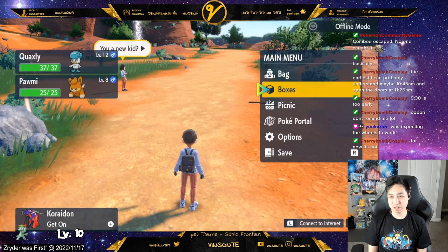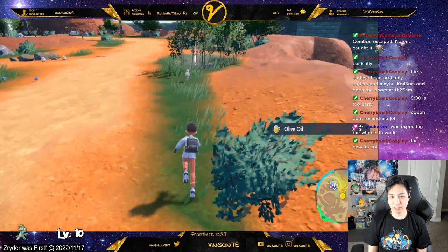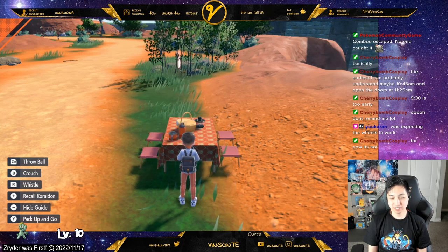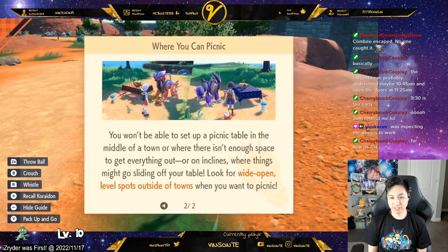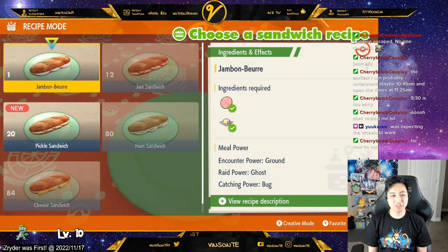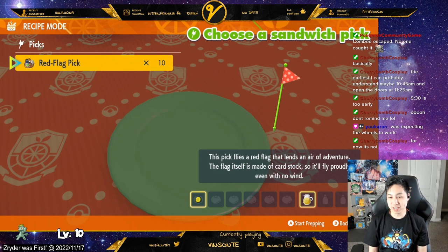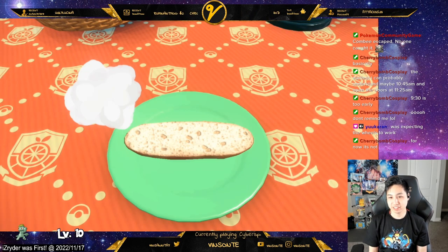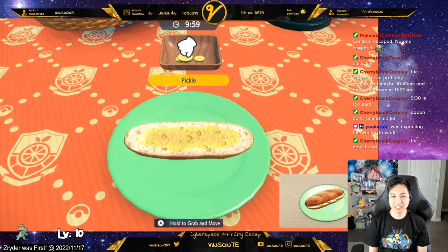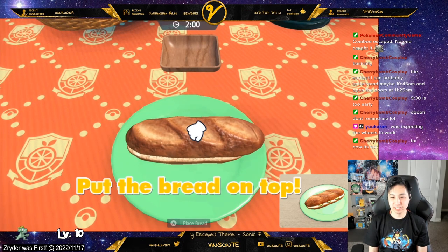You also get free heals. Anyway, let's set up a picnic here. If I open the menu, we've got to actually be away from people — too close to people. Now we're going to go make a sandwich. What we want is the Encounter Power for Fire. We have the pickle sandwich right here to give you Encounter Power Fire. So we're going to make that — and now we've got to play Jenga.